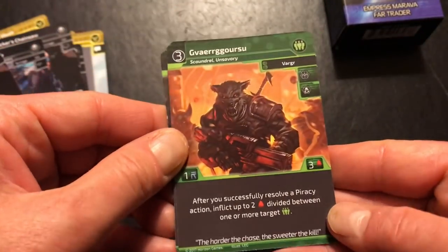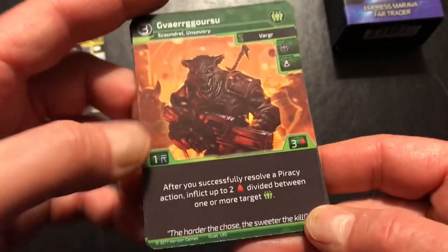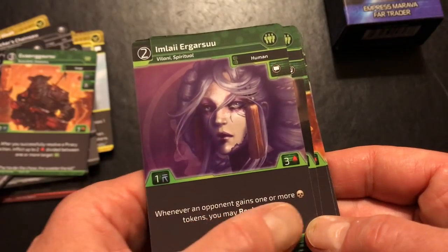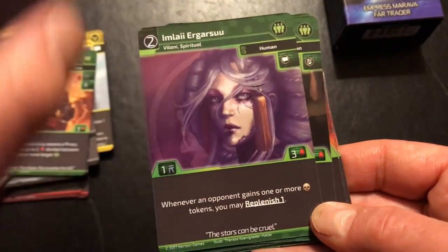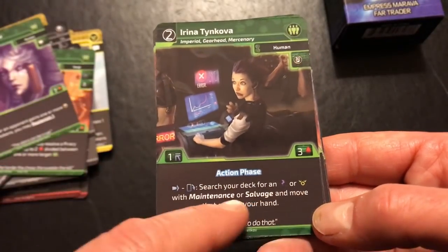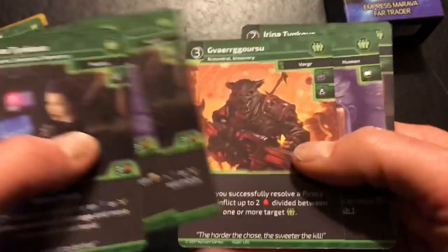There's more crew: a nasty-looking scoundrel, and at least one alien crew member — after you successfully resolve a piracy action, inflict up to two wounds divided between one or more target crew. There's a Spiritualist: when an opponent gains piracy tokens, you can replenish one — she's helping you by turning what your opponent does wrong into a benefit for you. And a gearhead mercenary lets you search your deck for cards with maintenance or salvage keywords and move one to your hand.